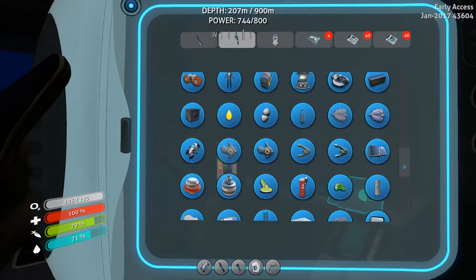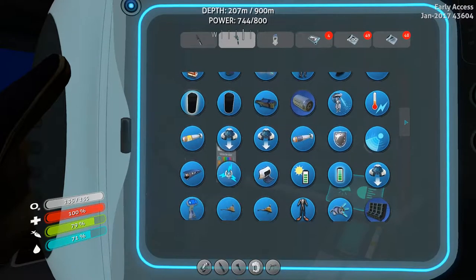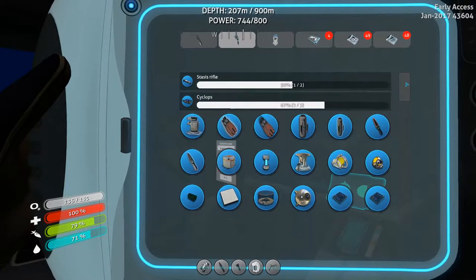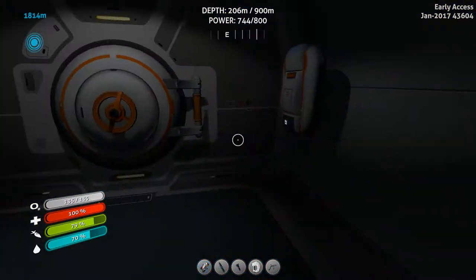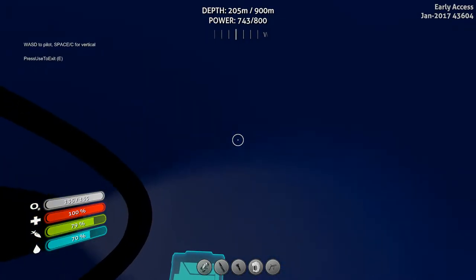Okay, so now we can check this out. The nuclear reactor rod - where's the nuclear reactor rod? That's a nuclear reactor. We need ingots, lead, lubricant. So we need lead for that - of course we do. One uranium, one lead, one titanium. Okay, I got told that last season as well, I do remember.